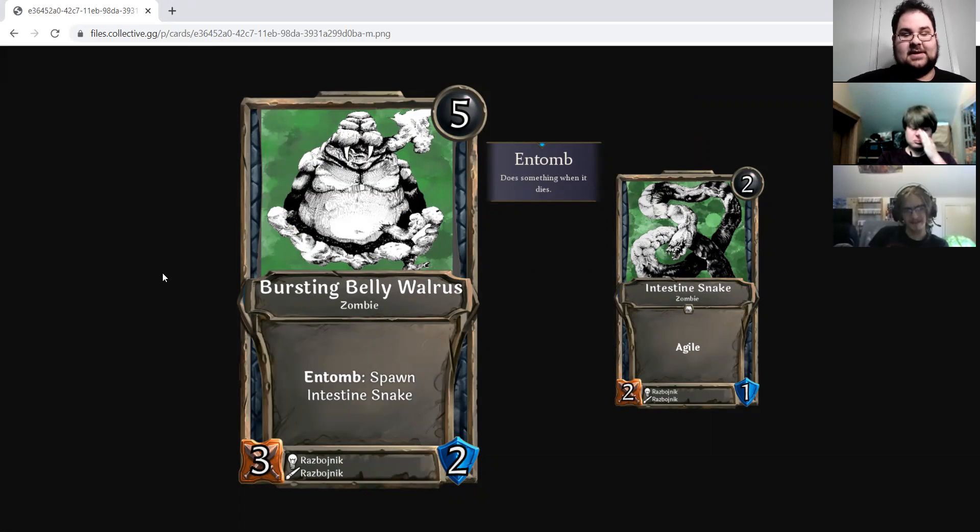I wanted to highlight newer designers — this one is Raz Bajnik, which the collective Polish community informs me sounds like a Polish name. This card is evidence-wide. Bursting Belly Walrus is a 5-drop neutral 3-2 zombie with Entomb: Spawn Intestine Snake, which is a 2-drop neutral 2-1 zombie with Agile. A few things to workshop: we use Undead for the zombie type because it's more general. We have a Snake type. This should be an Undead Snake and the walrus should be Undead Walrus. The art style is really, really cool and interesting — I wanted to see more of this, but not the design around it.